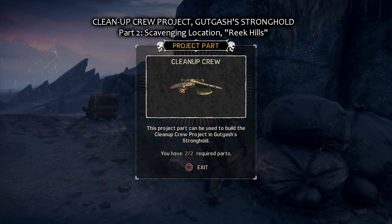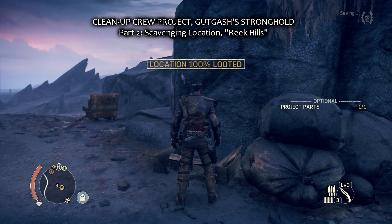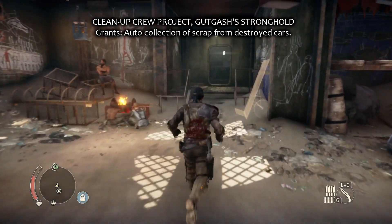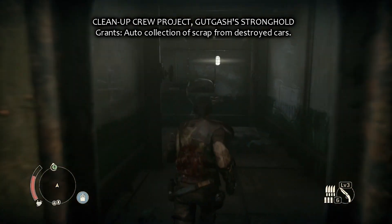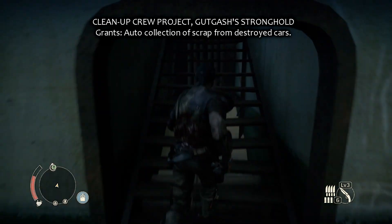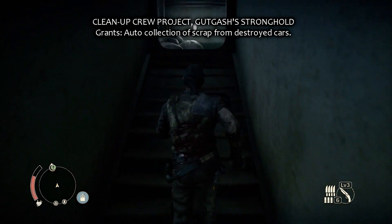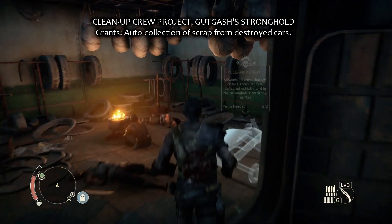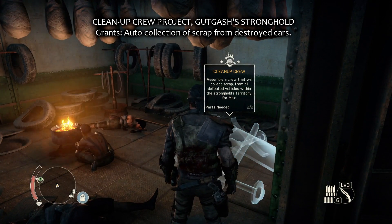So we go to the stronghold and put that thing together. If you have the Cleanup Crew project, there is a cleanup crew who collects all the scrap from destroyed cars — cars you destroy — which is quite handy. You don't have to get out of the car anymore. So here it is right upstairs — Cleanup Crew.